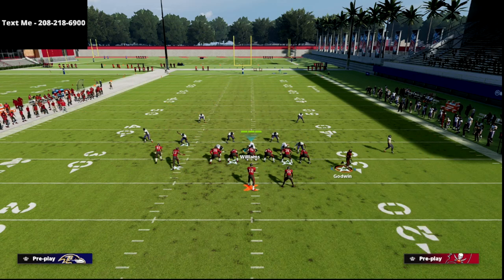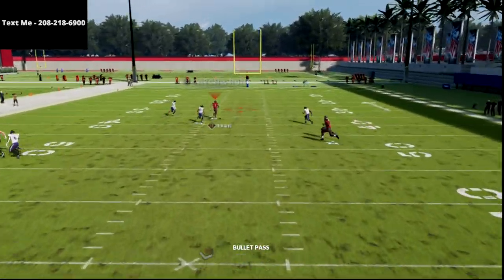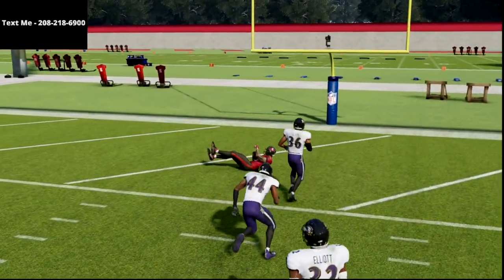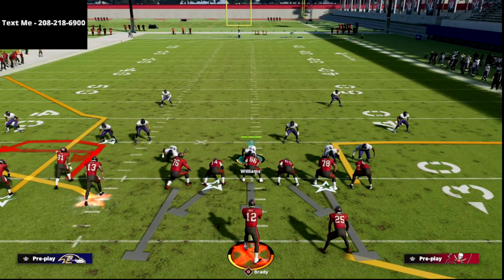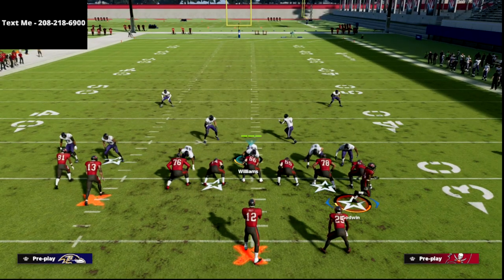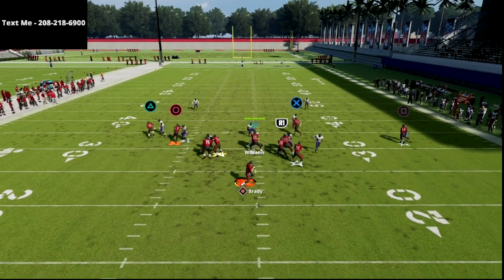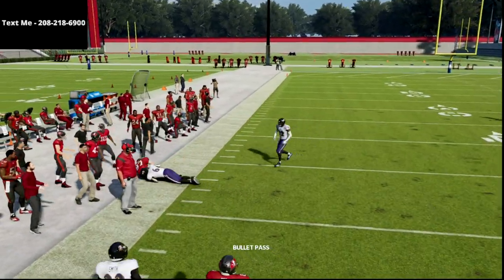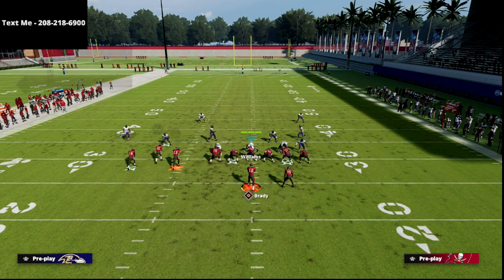Your seam streak — occasionally this will actually win against man. Against Cover 2 man, if they're just playing straight Cover 2 man, you'd be surprised how many times you can throw that consistently. They're going to have to do something to adjust, whether that means pressing. If you apply press coverage, they'll jam him and get that outside release — but now your crosser is open. That crossing route is going to be pretty good for you against man.